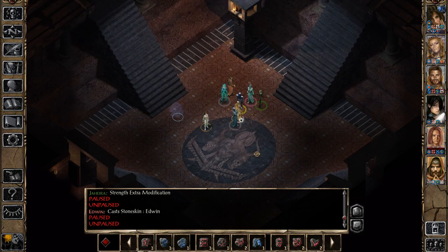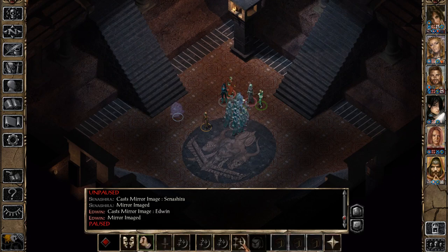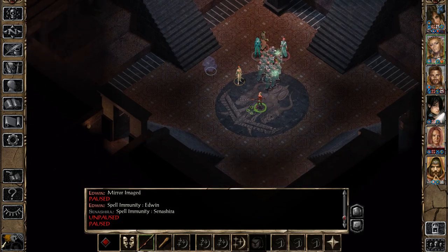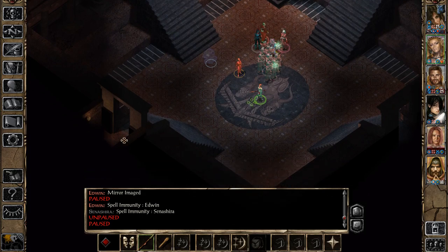So we're going to go with Spell Immunity: Abjuration, and cast it on our mages. Now we're ready. One idea for this fight might be to try to lure the Yaunti guys into this room and make it our battlefield, or perhaps try to make use of this choke point. But from my experience it never really worked that well, especially if you throw some cloud spells in this hallway — they're just going to wait it out on the other side.